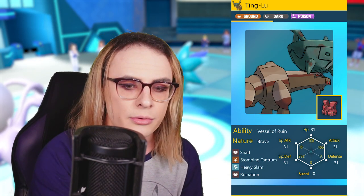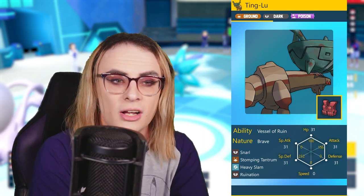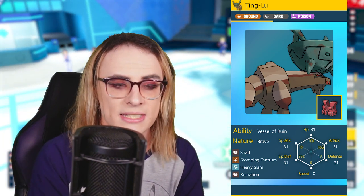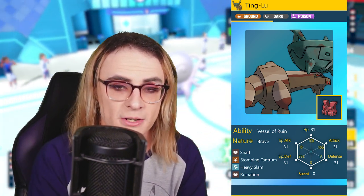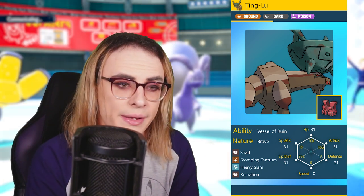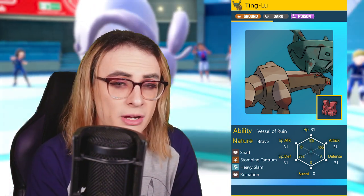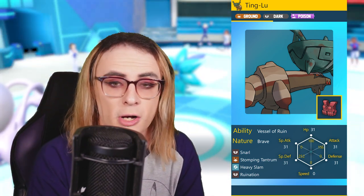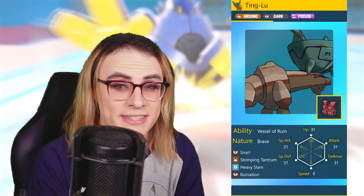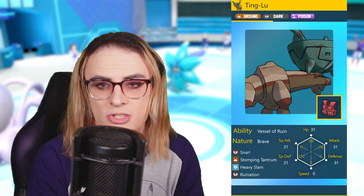Up next we have Ting-Lu, which should hopefully help a lot with incoming special attacks from Pokemon like Fluttermane. With Snarl, Heavy Slam, Stomping Tantrum, and Ruination as great overall moves, we hit our physical Attack bump with the 156 PhysDef, and because of how much lower our SpDef is, we're going with 252 in order to take on special threats a lot better, with the remaining 100 going into HP. With Terra Poison this turns into a great check to Fluttermane and Chi-Yu cores, and it should overall just be a really big menace to the format — a very difficult Pokemon for most teams to take down, as the best Ground types right now are both special attackers, so they'll definitely be in for a ride, with ways to mitigate their damage further thanks to Snarl and Vessel of Ruin.